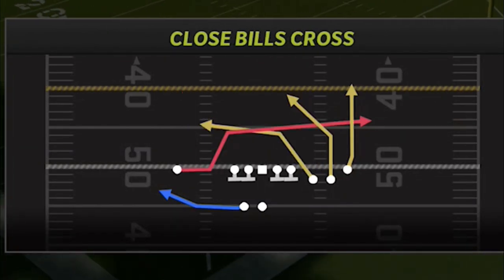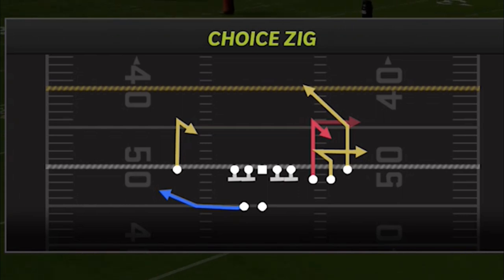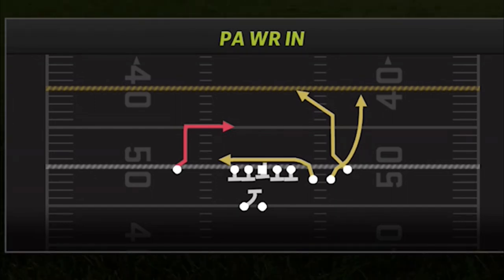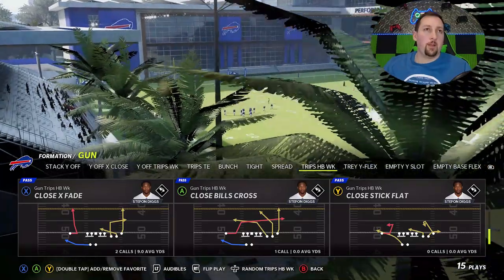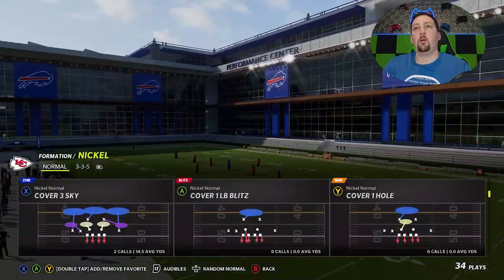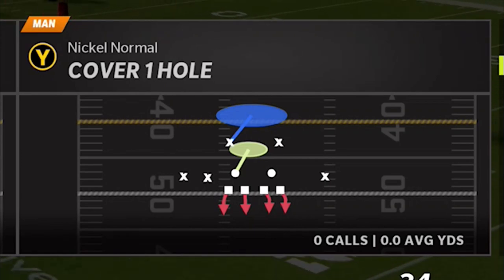These two plays are pretty much all I'll go over in this video. But the Choice Zig is a very explosive play, and the PA wide receiver ends are also very explosive plays. Hit the like button if you want a full breakdown of those four plays. We're going to start with the Close X Fade — on the offensive side, this is a man-beating play for the most part, and I see a lot of people running man coverage, especially on plays that can cover one hole.